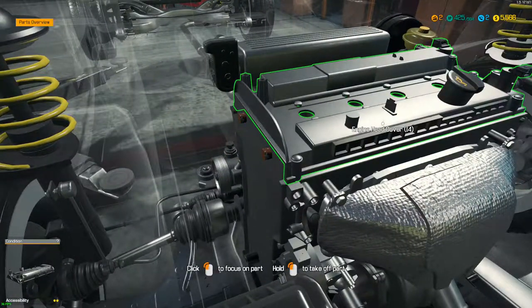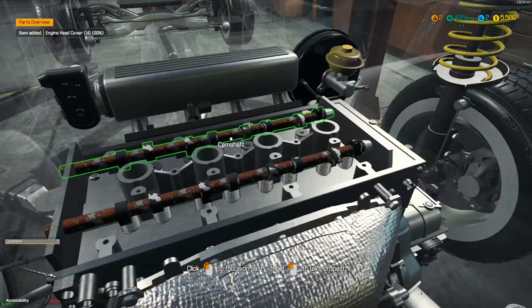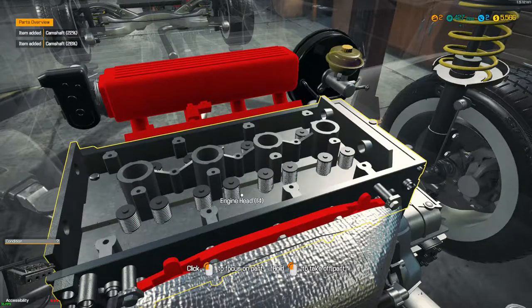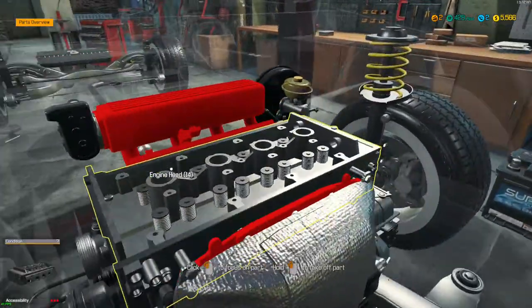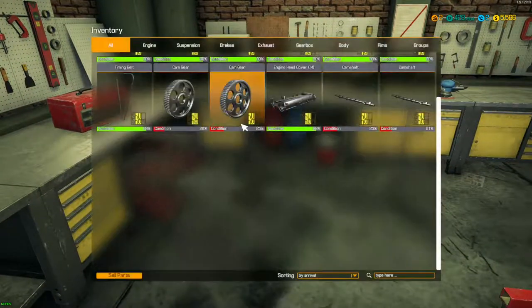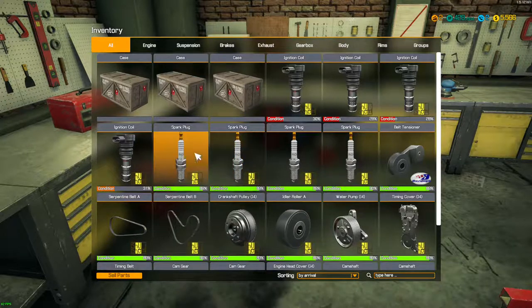Since we've already gotten this far, let's go ahead and take off the engine head cover and pull these camshafts out. It looks like everything else is fine, so I'm not going to worry about that. Looking at our inventory, we have a slew of things that we need to get.